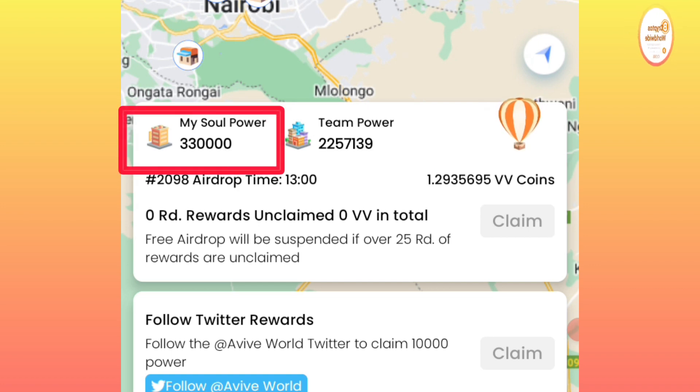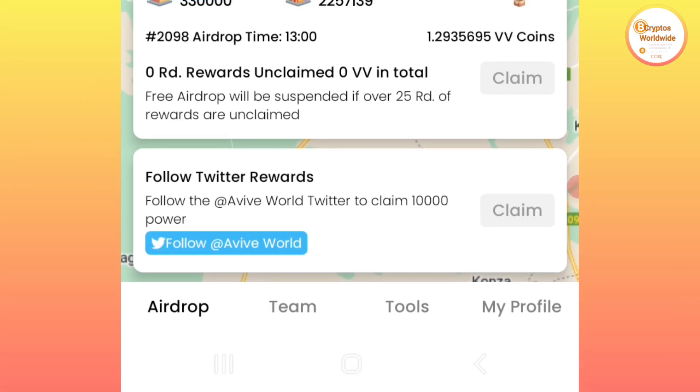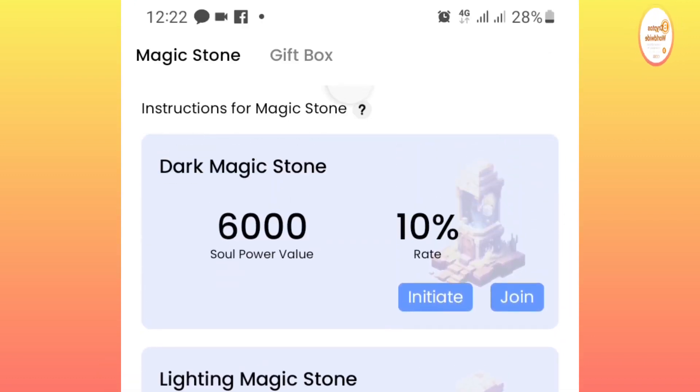On the side of soul power, if you want your mining rate to be faster, check the bottom of your phone screen where it says 'Tools' and click there. You will find magic stones of different types — dark magic stones, lighting magic stones, wind, and others.